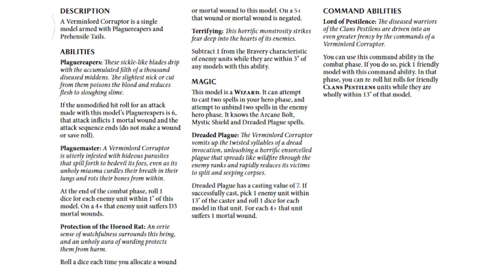The Terrifying ability subtracts 1 from the Bravery characteristic of enemy units while they're within 3 inches of any models with this ability — very important if he's going after a hero, as it will make Heroic Recovery more difficult for that hero. He is a Wizard and has the Dreaded Plague spell, and he can also cast 2 spells per turn. Dreaded Plague has a casting value of 7. When successfully cast, you pick 1 enemy unit within 13 inches of the caster and roll 1 die for each model in that unit — for every 4-up, the unit suffers 1 mortal wound. That is a ton of damage when this gets off. His command ability, the Lord of Pestilens, is used in the combat phase: you pick 1 friendly model with this command ability — that is, this guy — and in that phase you can reroll hit rolls for friendly Clan Pestilens wholly within 13 inches of this model, including himself, which is the most important part.